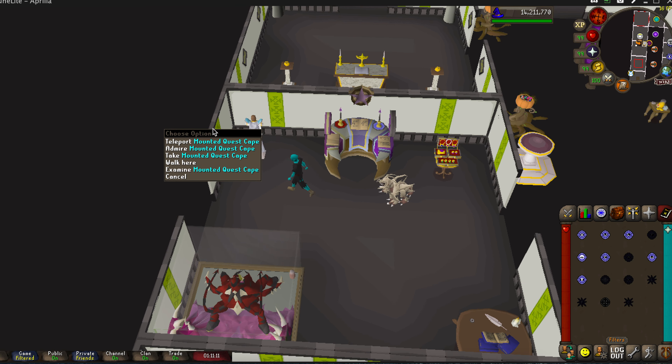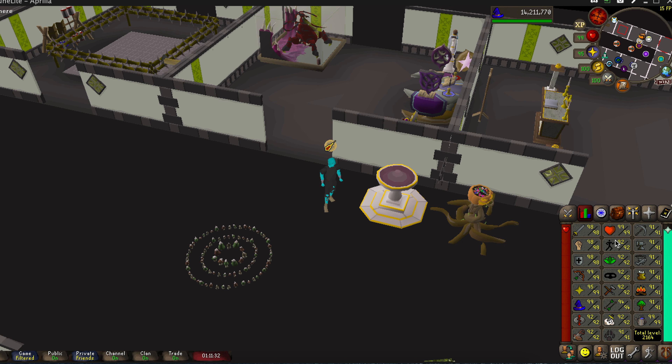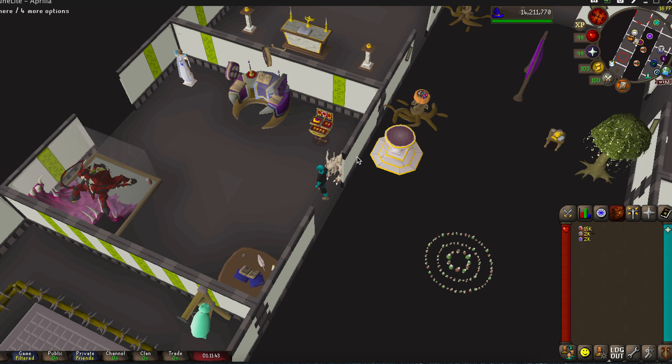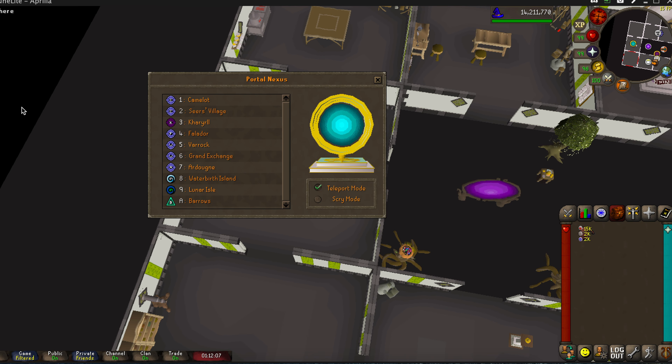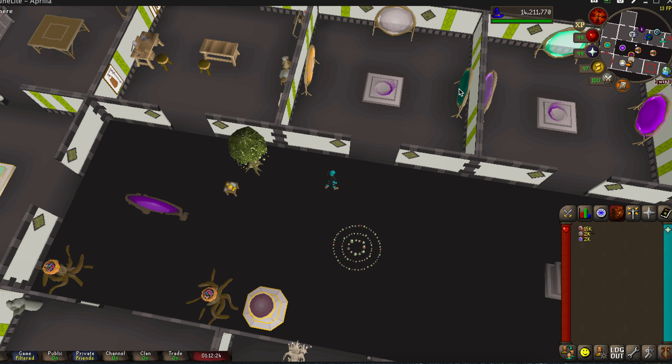You can also quickly change your spellbook using the altar in your house as many times as you want — it's totally unlimited. There's also a cape rack, so if I have the quest cape there I can actually teleport with it. By far the most overpowered thing is the ornate pool of rejuvenation — if any of my stats are drained, I can drink from this pool as many times as I want and it will heal everything. The best setup is to teleport home, drink from that pool, then quickly teleport back to wherever you were bossing — like Corporeal Beast — without wasting any supplies.